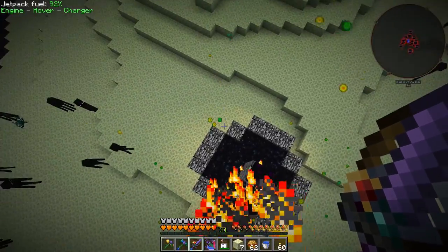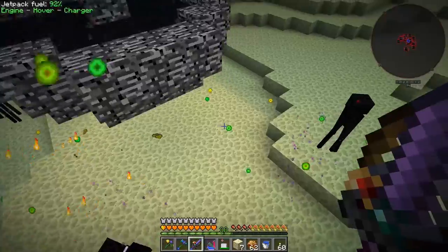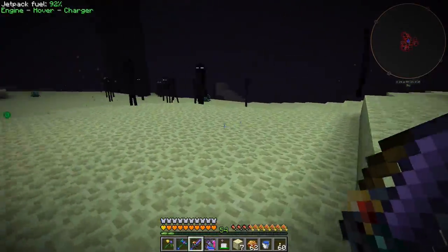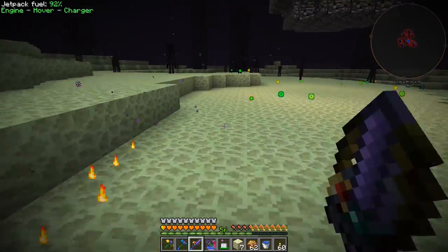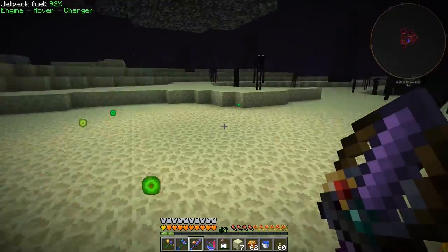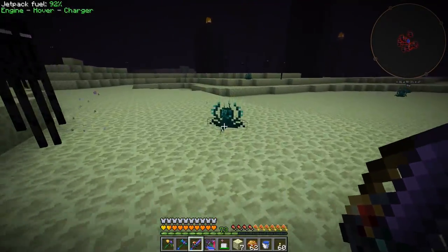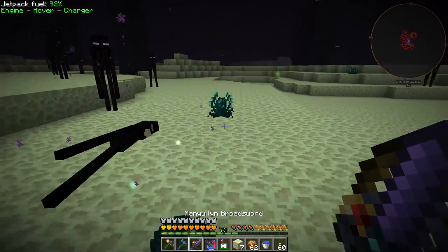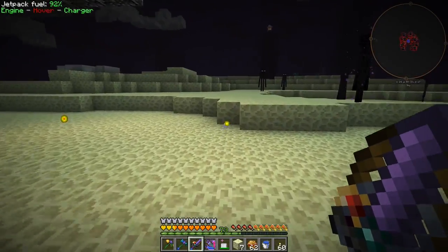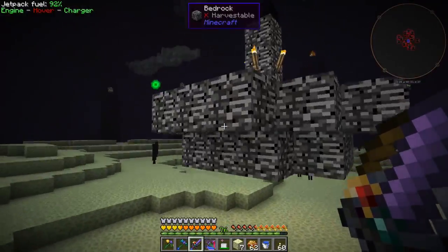That's awesome. The end portal is down here. We got the dragon egg, and it looks like it dropped some yellow hearts - we'll use those eventually to get the green hearts. There are ender lilies here that we could grow ender pearls with if we wanted, but I think we're okay on ender pearls for now. There's a lot of experience to collect.